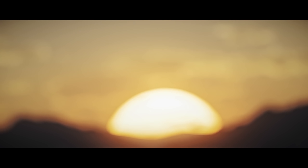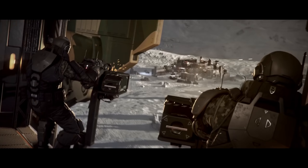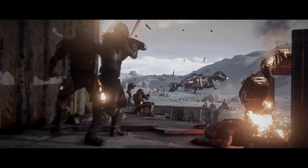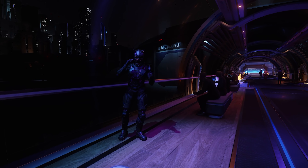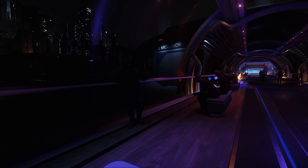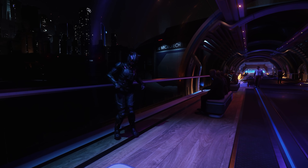Every month we have a ship giveaway — for January 2022 it's a Drake Cutlass Steel, a light assault dropship variant of the Cutlass, perfect for attacking Jumptown and similar narcotic processing areas. All you need to do to be in for a chance of winning is comment on any of my videos made during the month. If you'd like to further support the channel, consider clicking the join button under my videos or becoming a Patreon. Comments, suggestions, likes and shares all help the channel massively. Thanks for watching and I hope to see you in the verse.